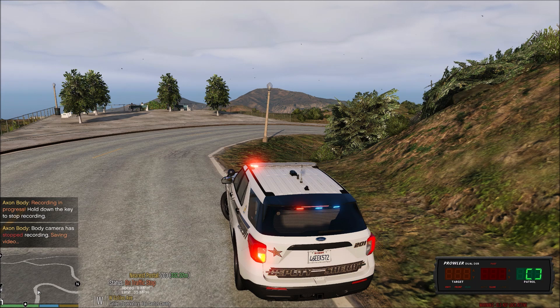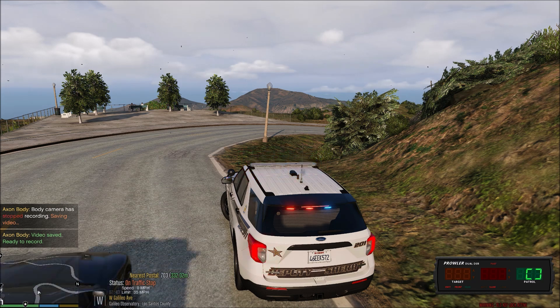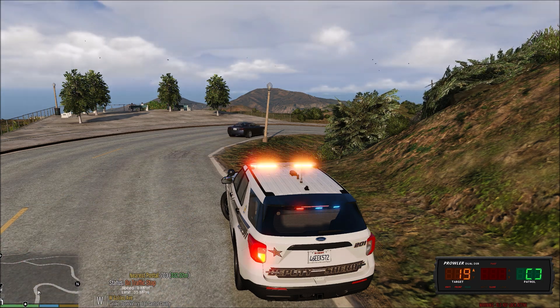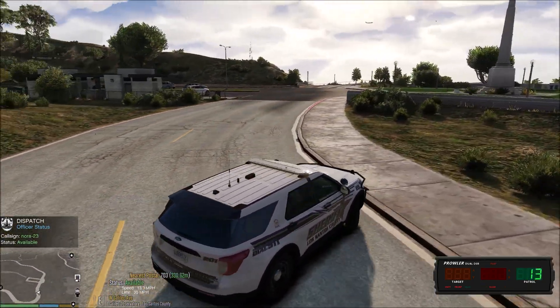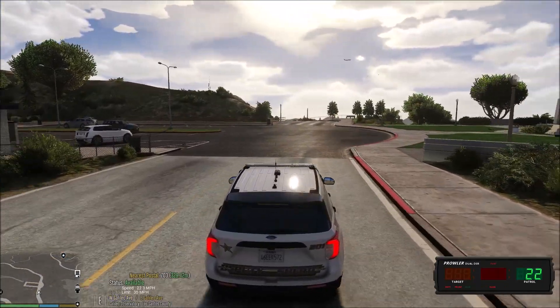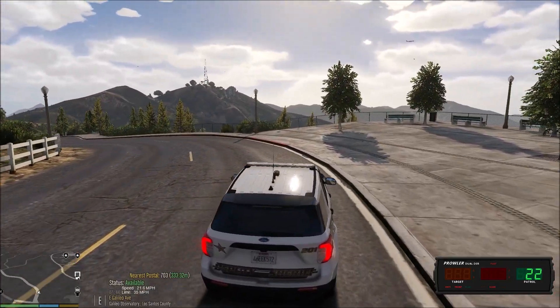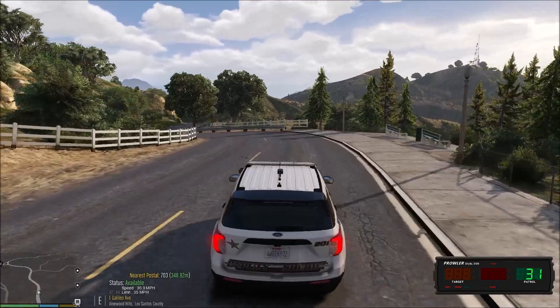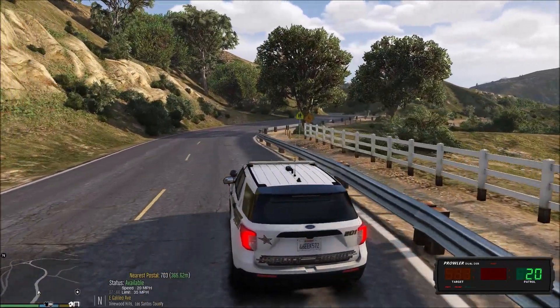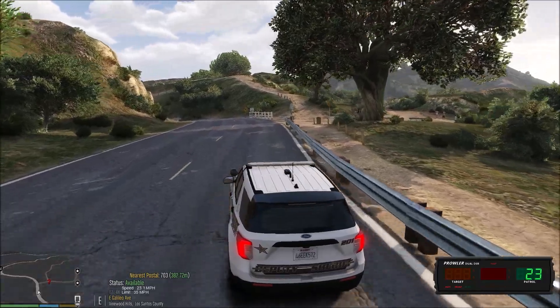Go ahead and turn my body cam off. I need to change the key binding to turn it off because it's the same key binding as the horn in my car, so I have to keep ELS locked while I'm doing that. Nora 23, show me code 4 — citation. Quick little traffic stop to start the shift out this morning. Starting off fairly early, about 7:43 in the morning. I figured we'd get some of the views in by coming up to the top of the hills. Using new sticks on my controller, so they're a little shorter — going to take some getting used to.